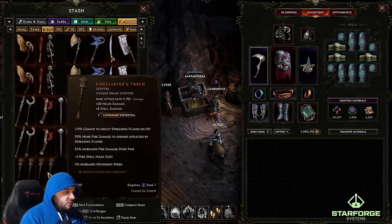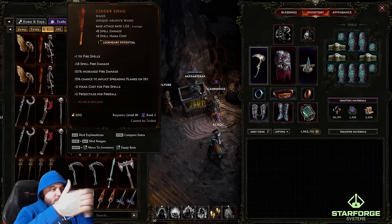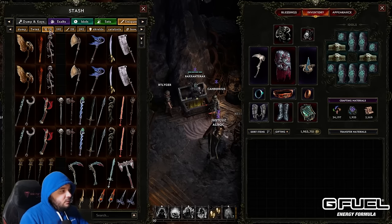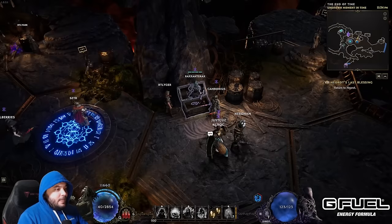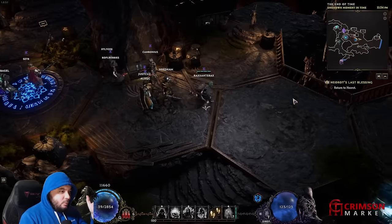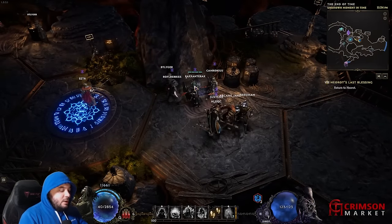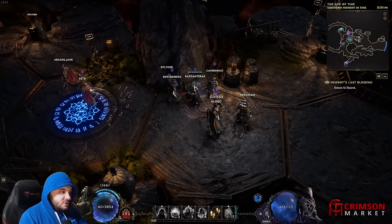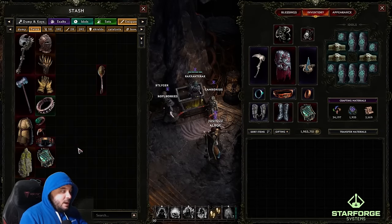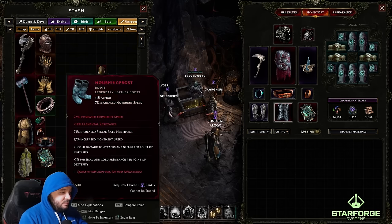It makes the campaign fun when you're running at the speed of light and destroying everything. Focus on slamming in health, flat damage for minion or elemental or physical, movement speed, and resistances — all of those are super strong. By far the number one tip over any of the strategies is to make twink items, because the legendary takes the required level of the unique. You should be making these all the time.